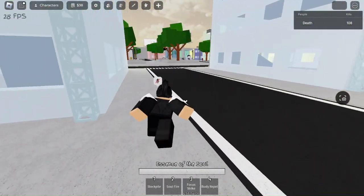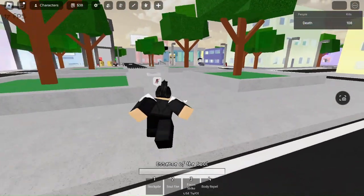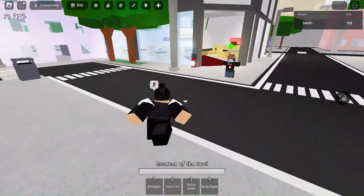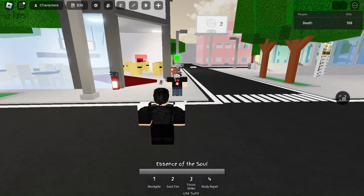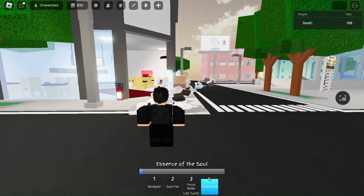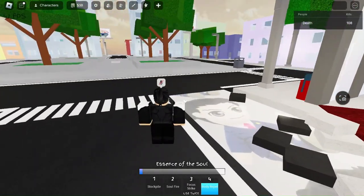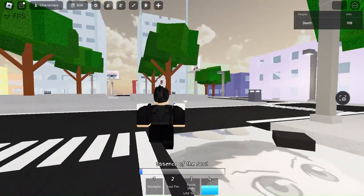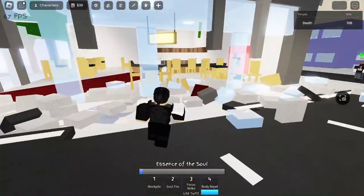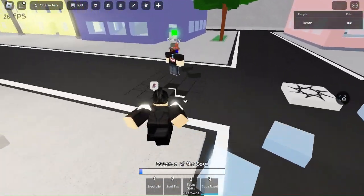The fourth move is called Body Repel, and this is what it looks like. Wow, I don't even know how much damage that did but that animation was fire. You could actually see the little souls around my character when it activated, and it actually broke a considerable amount of the building right here.